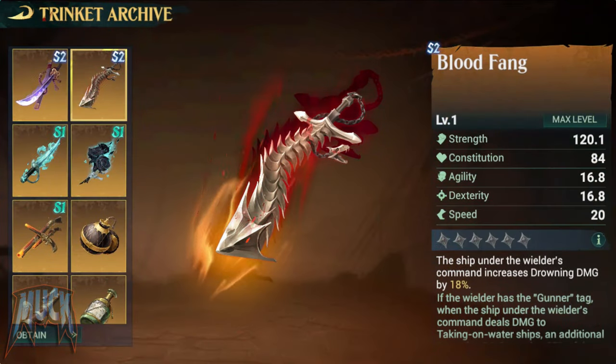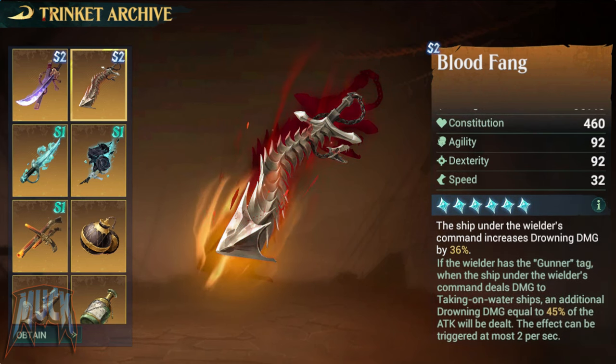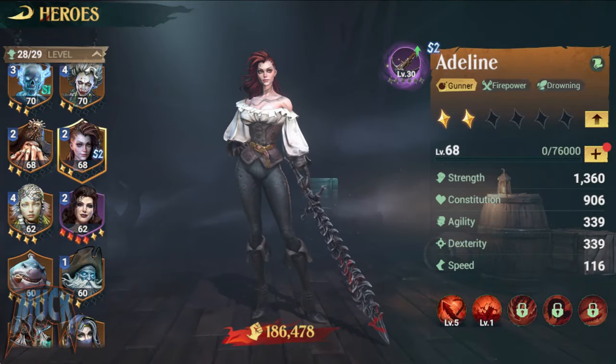The Blood Fang increases drowning damage by 18% up to 36%. If the wielder is a gunner, when the ship deals damage to taking-on-water ships, an additional drowning damage equal to 27% up to 45% of the attack will be dealt. The effect can be triggered at most 2 times per second. Made for Adeline.